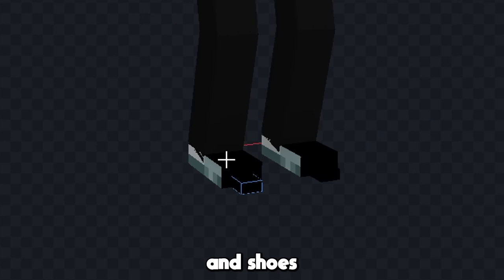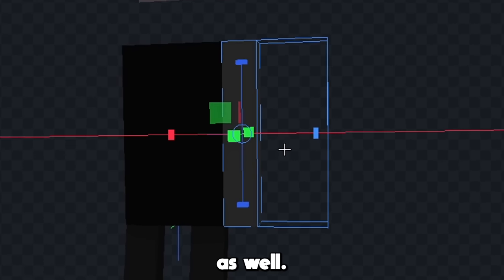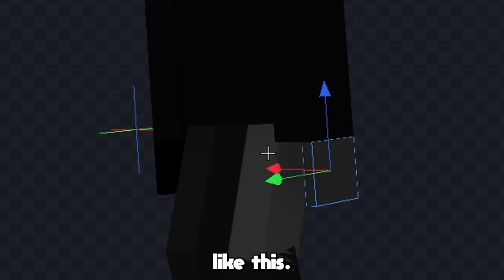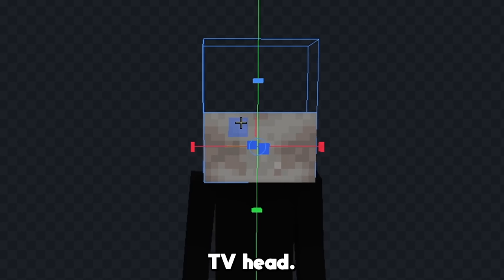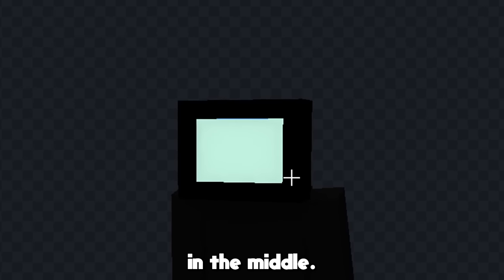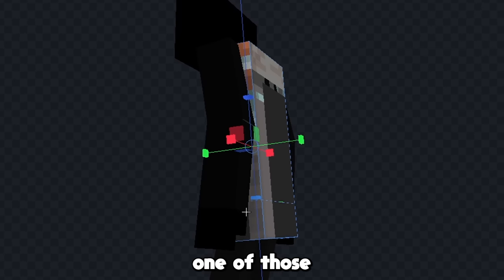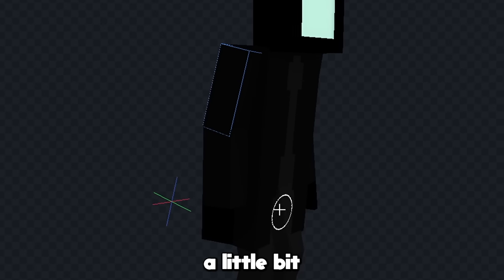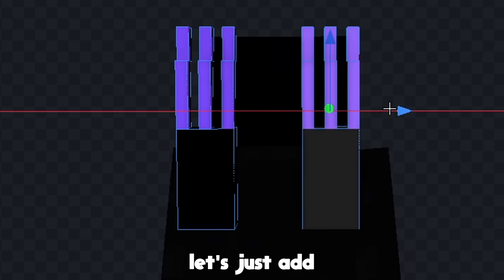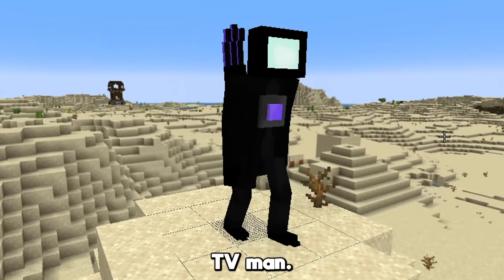Now let's give him his body, and we'll also use this to give him some arms as well. And now we'll also give him some hands like this, and now it's time to give him his TV head. Let's make the black outlines first, and then we'll just give him a blue screen in the middle. The Titan TV Man appears to be wearing a coat, so I'm going to give him one of those as well. Now let's just give his clothes a little bit of texture, and we'll add the purple thing that glows in the middle of his chest. Now finally, let's just add these purple things that come off his back — and that is our Titan TV Man.